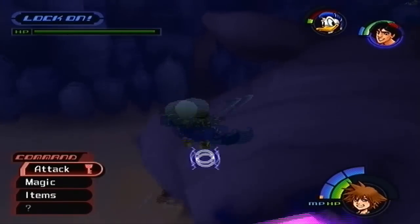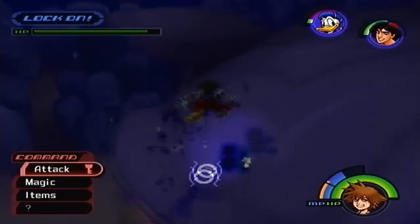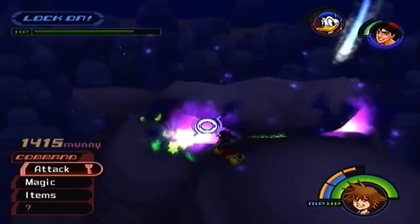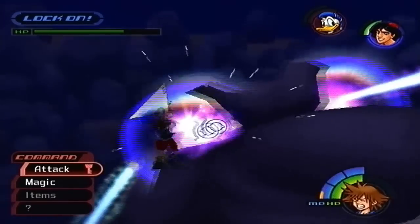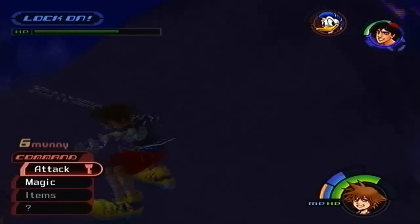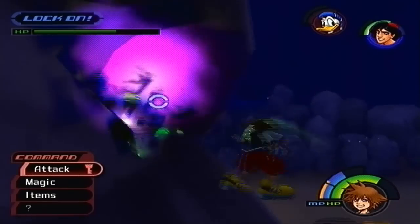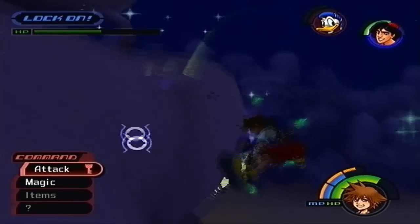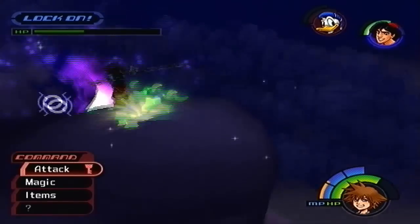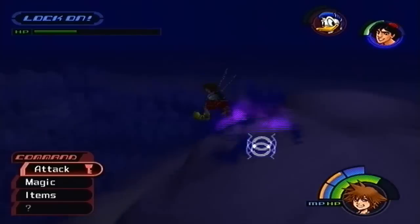Oh, cool — level up right there! I noticed Aladdin leveled up in the last fight too. The gimmick of this guy is just swing at him until you knock all the Heartless out of his eyes. Another annoying part: you keep falling off his head — Agrabah and its annoyances. Wow, he actually put his nose in the sand. Maybe he's trying to mimic an ostrich. I've never actually seen an ostrich put its head in the sand — that's like a myth. Who knows, maybe it's a Snapple fact.